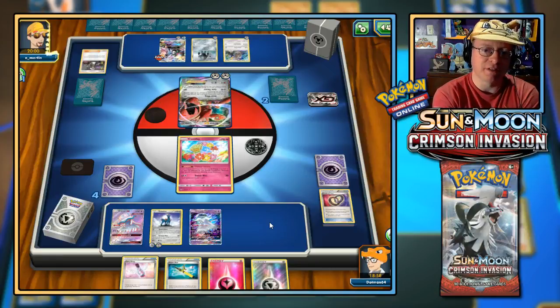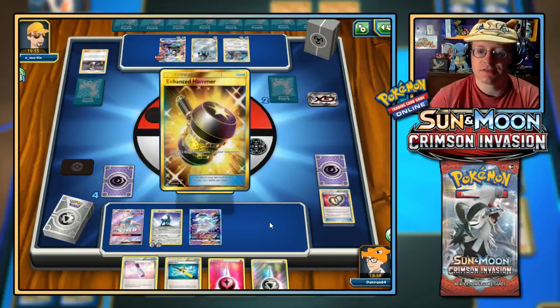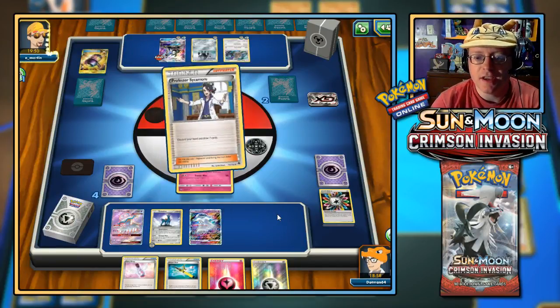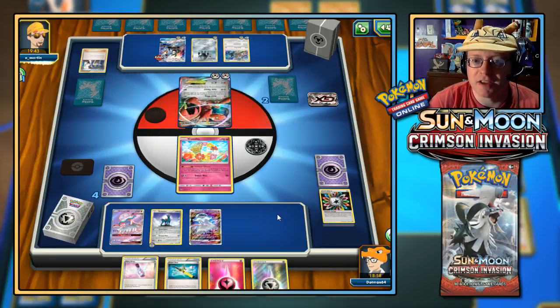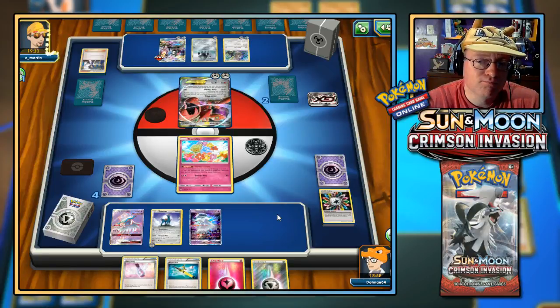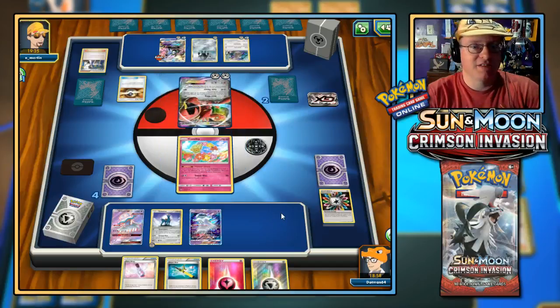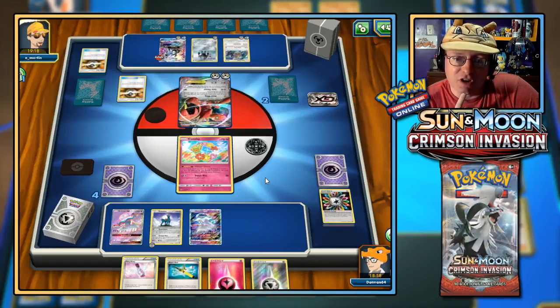I need to get, as sad as it sounds, Comfey to fall so Cobalion comes up. Then Hala could shuffle us back in and get a whole new fresh hand. If I can get the Fighting Fury Belt from that, I know there's still one more in the deck — I can find it with Skyla and power Cobalion back up to survive some of Silvally GX's Turbo Drive attacks. I'll go for the attack. They already played a supporter so they can't Guzma me right now.